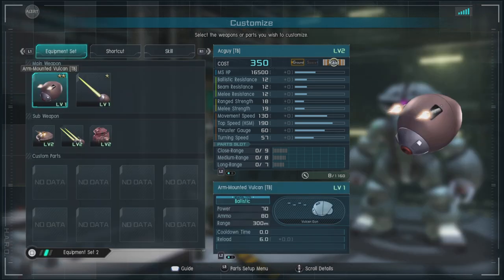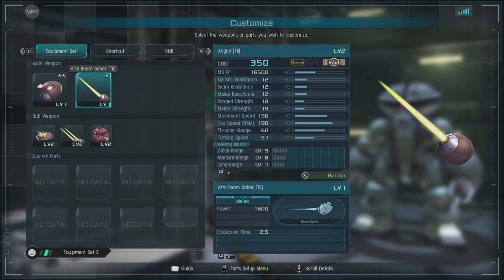For equipment, we have the arm-mounted Vulcan TV Thunderbolt, which is pretty nice — it can build up stagger pretty quickly. It doesn't hit super hard, but Vulcans at this level don't tend to. We have the arm beam saber TV, which is actually kind of nice. It replaces the claw that the standard Acguy would have, and it has slightly longer range, though that might just be an illusion.